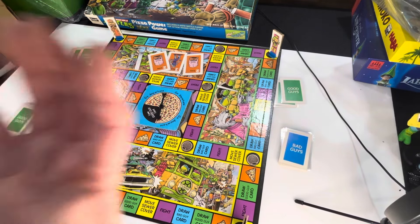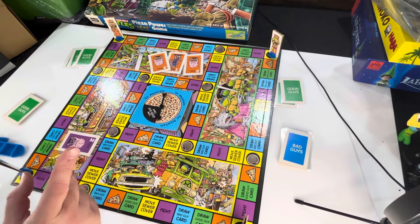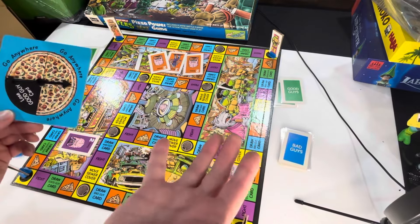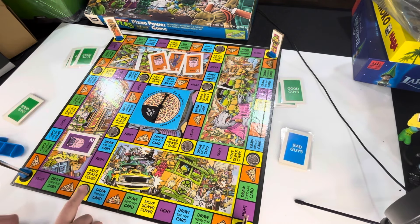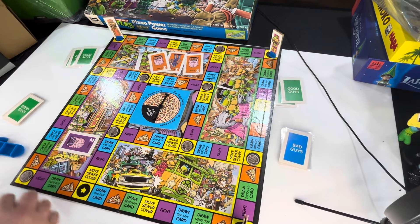When you land on a pizza space, you spin the pizza spinner. Most of the time it says 'go anywhere,' which is good — you can pick whatever you need and go there. But there's a one-in-four chance you'll lose a good guy card, which just goes to the bottom of the deck. Then there's 'move sewer cover' — when sewer covers are on the board they don't do anything, but once moved, if you land on one of those spaces you move it to any open space.